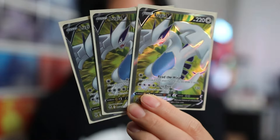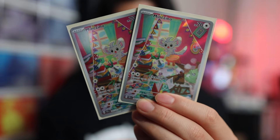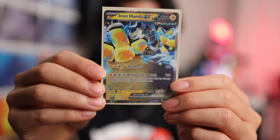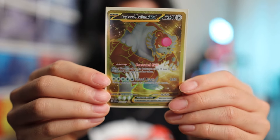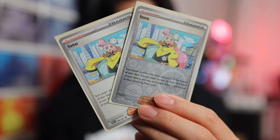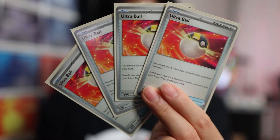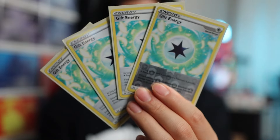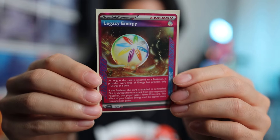Let's start off with the decklist: 3 Lugia V, 3 Lugia V-Star, 160 HP Mincino, 270 HP Mincino, 3 Cinccino, 4 Archeops, 2 Lumineon V, 1 Iron Hands EX, 1 Wellspring Mass Ogre Pawn EX, 1 Blood Moon Ursaluna EX, 3 Boss's Orders, 1 Thornton, 1 Jacq, 2 Iono, 2 Professor's Research, 2 Carmine, 1 Serena, 4 Ultra Ball, 4 Capturing Aroma, 2 Great Ball, 1 Mesagoza, 4 Gift Energy, 4 Mist Energy, 4 Jet Energy, 3 Double Turbo, and 1 Legacy Energy.